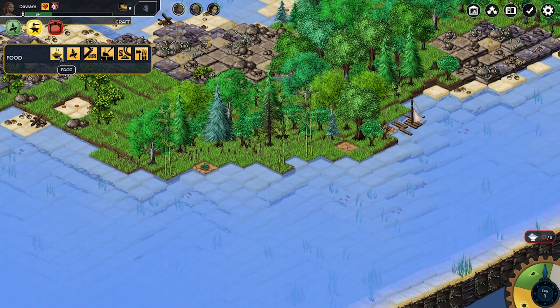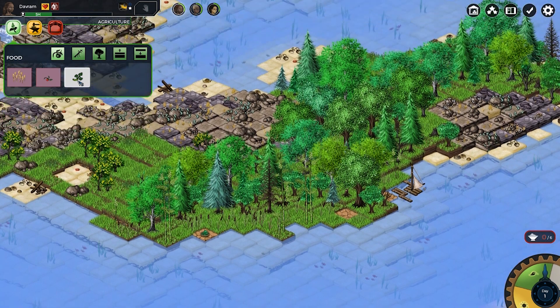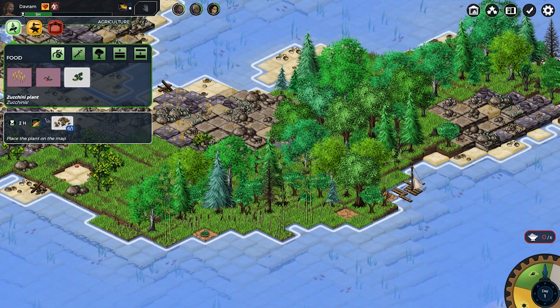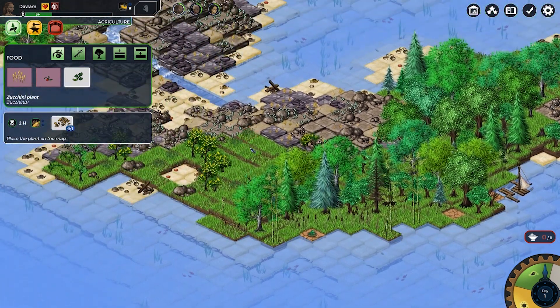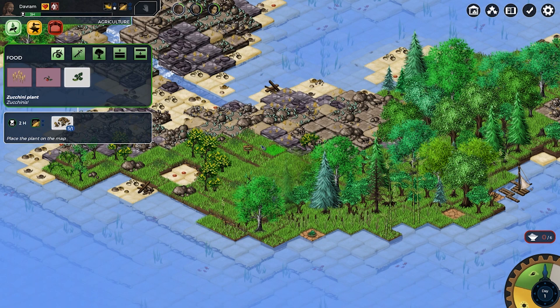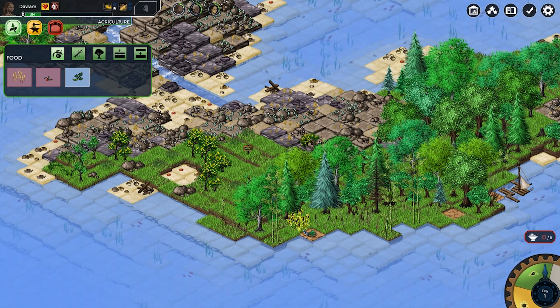Your mission is to survive long enough to get off the island. To do that, you're going to be collecting, building, and trying to survive the elements. The island is procedurally generated, but it will always come with various tiers of goods — some that you can harvest right away, others that will require tools to be built.